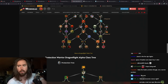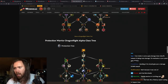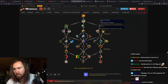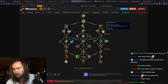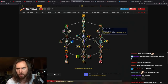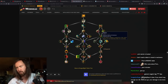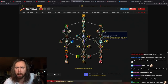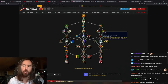Okay, Prot warrior — Ignore Pain, Revenge, Devastate, Demo Shout, Last Stand. Brace for Impact — not a big deal. Unwavering Focus increases rage generation by 6%, that's pretty good. Healed for 30% of damage dealt by Deep Wounds — this is a conduit right now. Bolster is pretty good — it's a really good talent if you understand the value of critical blocks.